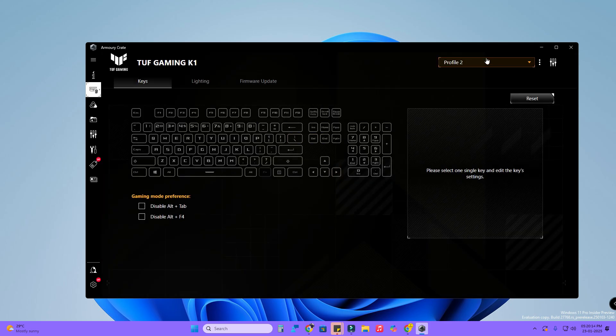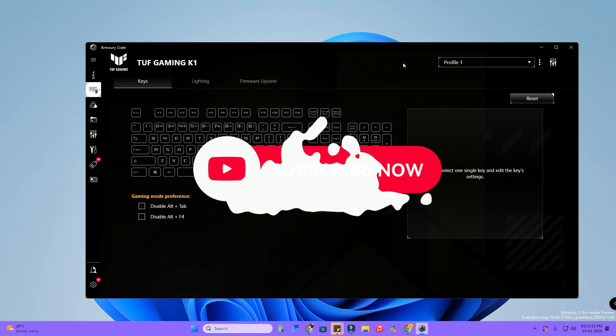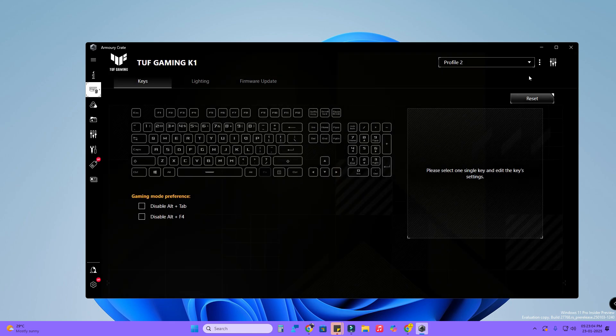On this page at the top you can see the profile options: Default Profile, Profile 1, Profile 2, and Profile 3. Select Profile 1 and keep it as your default profile. When you want to game, click on the profile section and go to Profile 2 to make your gaming changes.